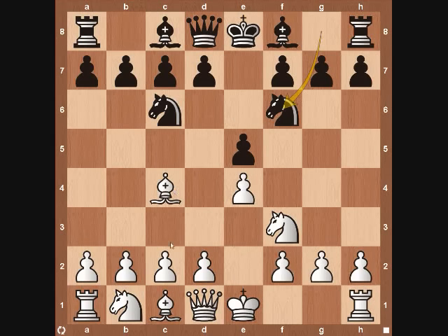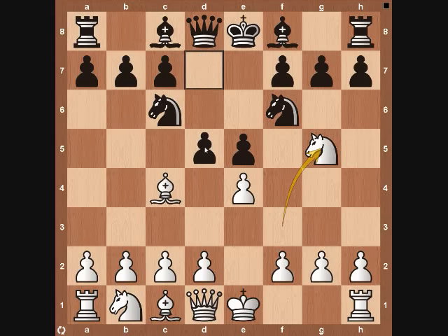Here's really where the Fried Liver Attack takes off. White continues with Knight to g5, and we're starting to put a lot of pressure on the f7 pawn. The f7 pawn is a key weakness for Black, and we already have two minor pieces bearing down on that f7 square. Black will more than likely bring his Pawn to d5 — the main line — trying to alleviate some of this pressure.